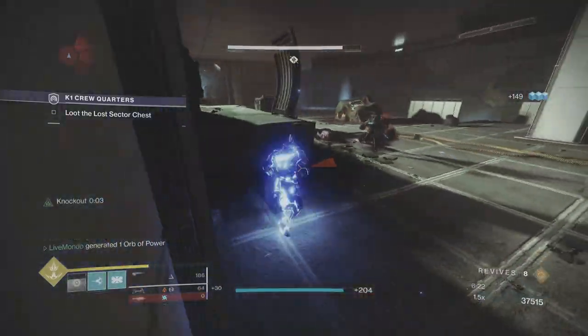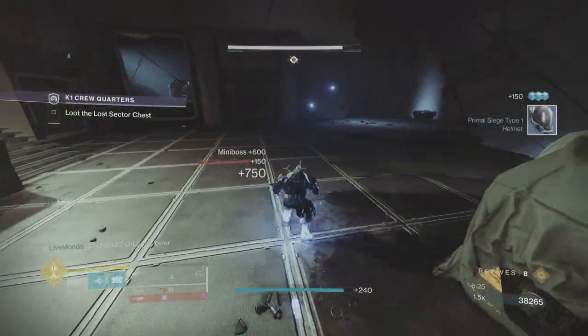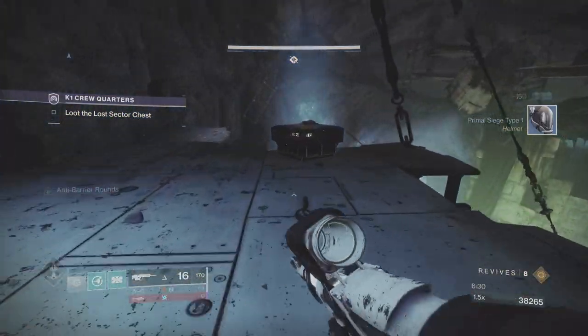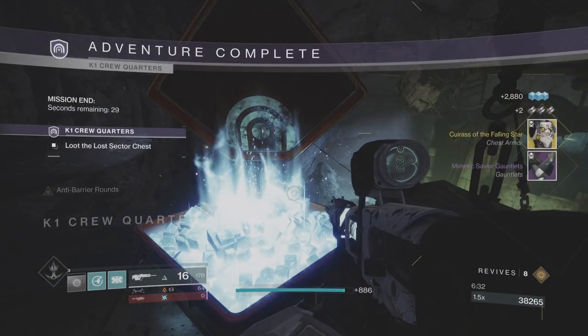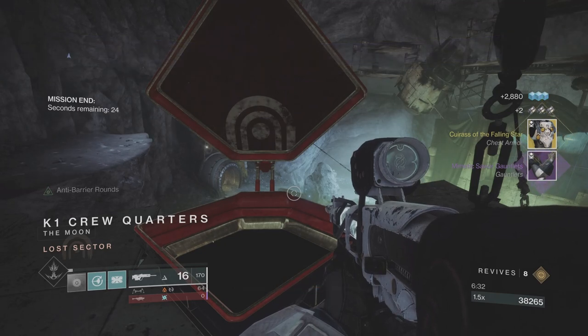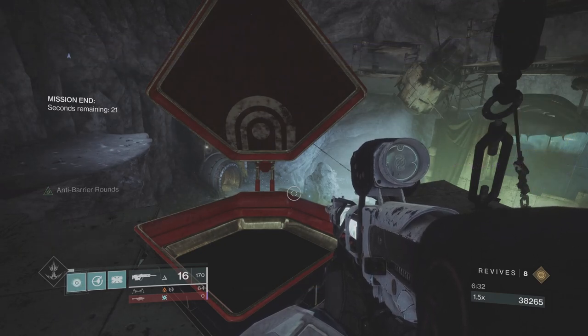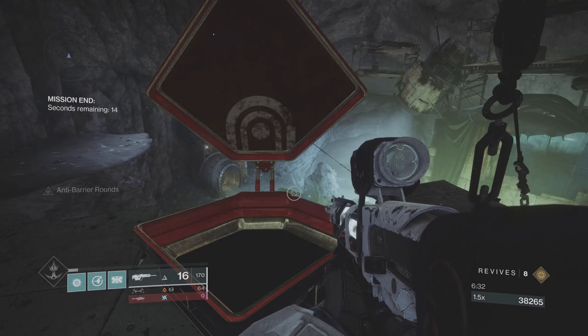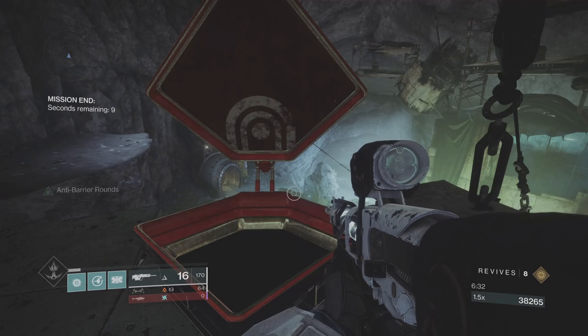As you can see from the time, it's roughly the same as the Hunter and the Warlock — the strategy was exactly the same. The key takeaways: match your damage resist with whatever the incoming damage is, and match your DPS weapon with whatever the burn is. That just makes your life so much easier. Ammo finder and ammo scavenger for your main DPS weapon is also a must. Thanks a lot for watching — I hope this helps you farm for your Exotics. Good luck with your farm and I'll see you in the next video.